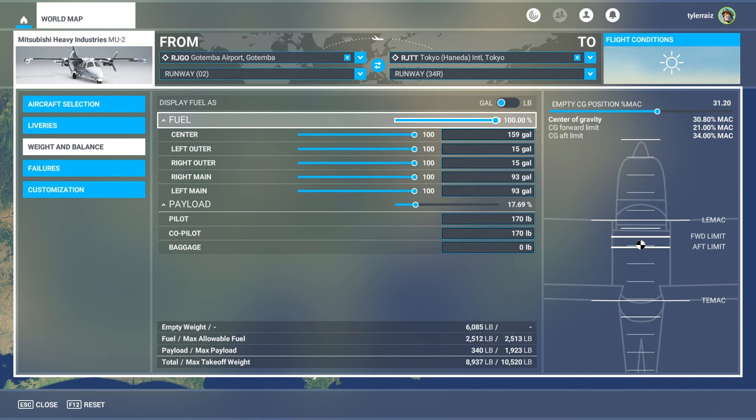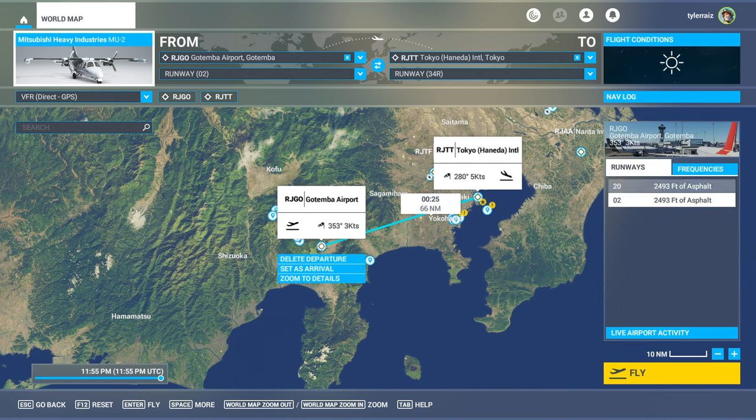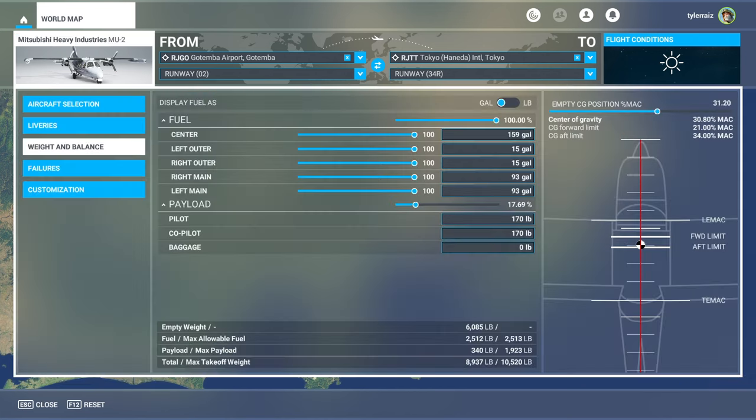I've flown it already and let me tell you, it's a little bit hard to fly. We are flying out of Gotemba Airport — I've tried to take off from there and I've also tried to land at it, and neither has worked out particularly well. I crashed into the trees at the end of the runway. It's got a 2,493 foot runway and I tried moderate flaps, I tried full flaps — in either case I crashed into the trees. Maybe I shouldn't load it up too much so we'll actually be able to take off.